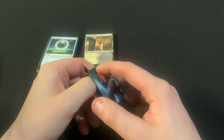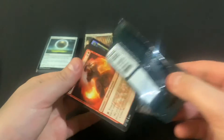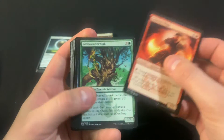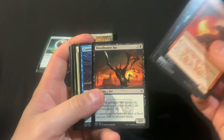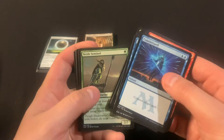Masters 25 — oh geez, that's a pretty rough one. But give it a shot, what can we get? We got Arbor Elf — not terrible — oh, Counterspell! Battle Screech.